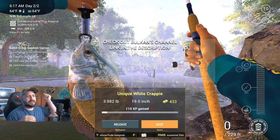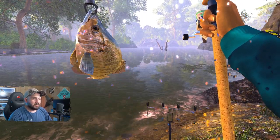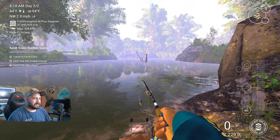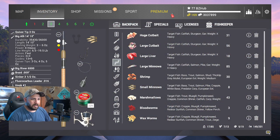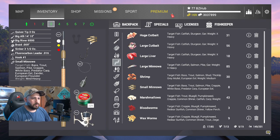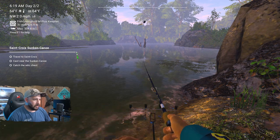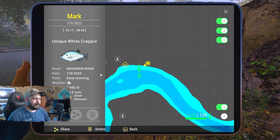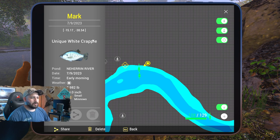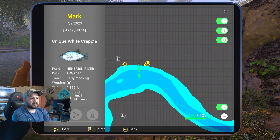If you guys want to check out Bullcan's channel, there will be a link in the description - his video is from three years ago so the guy's been playing for a while. We're going to keep this fish. Just to show you again what time we got him - right here on this particular day with the bottom feeder rod, number one hook with small minnows. On the map, if you wanted to spawn in it would be at this location. Should we mark it? Let's mark it - unique white crappie right there. You can see the coordinates if you really want them. That's going to do it - longest episode I've ever spent on a Test Your Spot series. There are so many more fish to catch here in the Naharan.